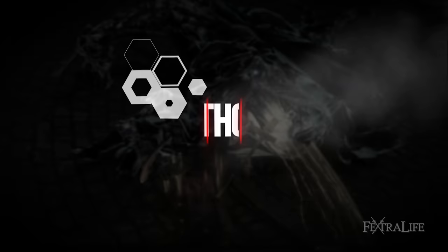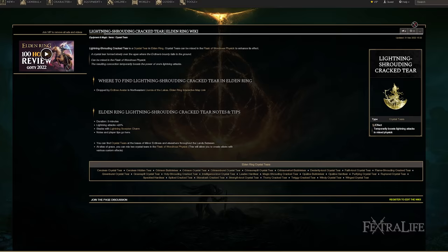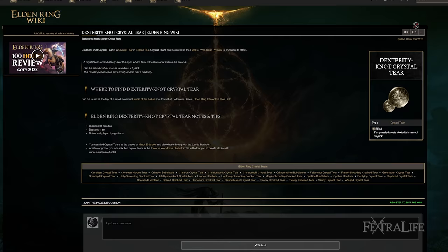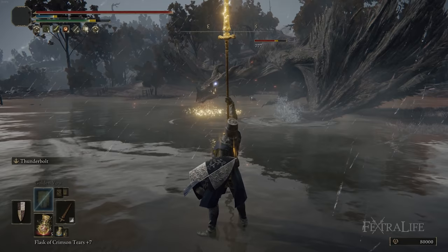One last tip: when using the Flask of Wondrous Physick before a boss fight, make sure you use the crystal tear that increases lightning damage — this boosts your Thunderbolt and any damage dealt with Electrify Armament — and also the one that increases Dexterity, which again increases your regular attack damage and your Thunderbolt damage. These boosts last 3 minutes, which should cover the vast majority or even the entire duration of your boss fight.